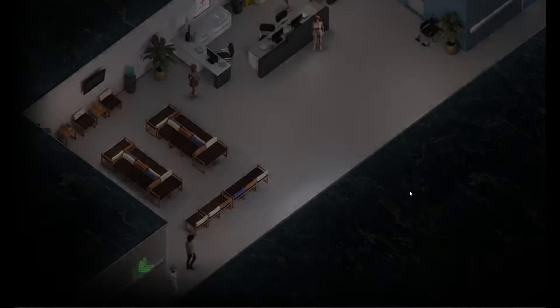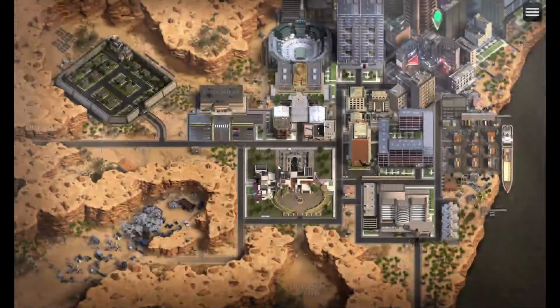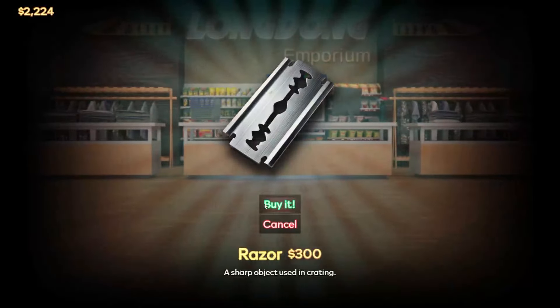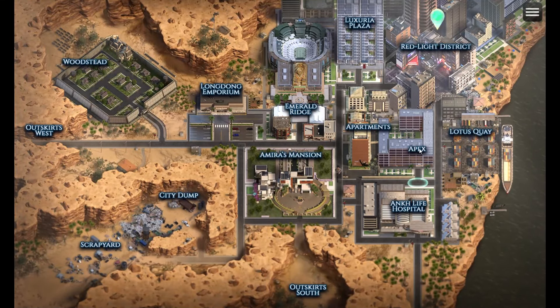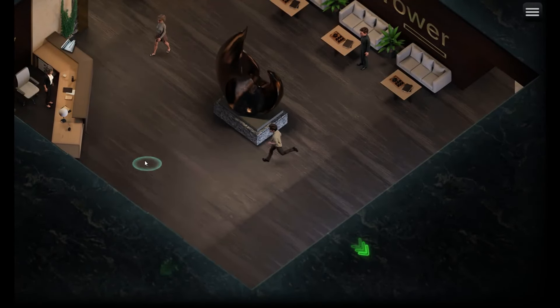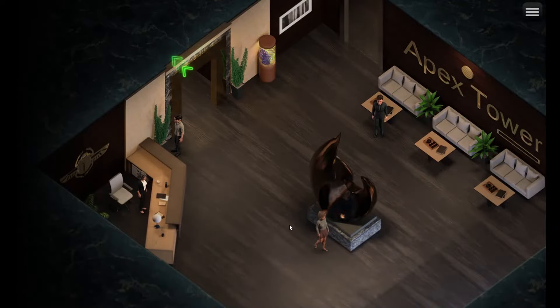Next, buy the Razor from Long Dong. Then go to Apex and get the lamination paper from there. After that, visit the red light district.